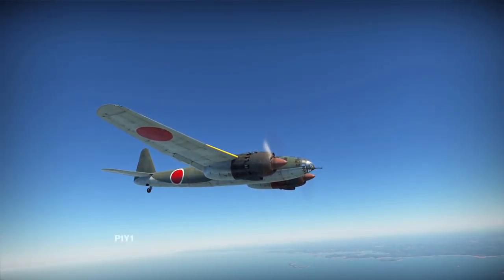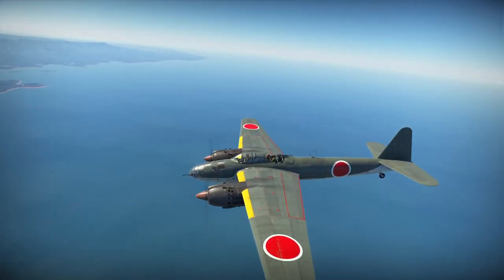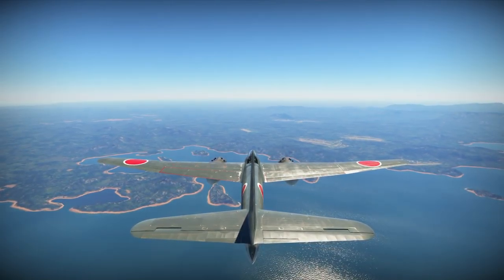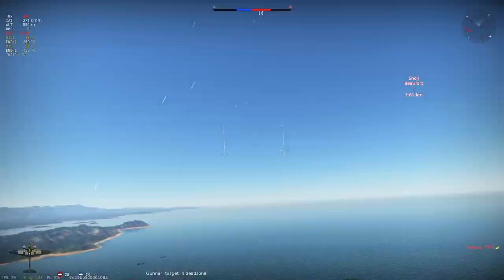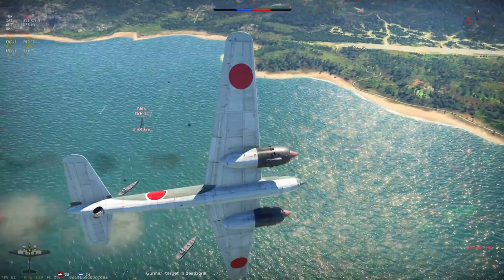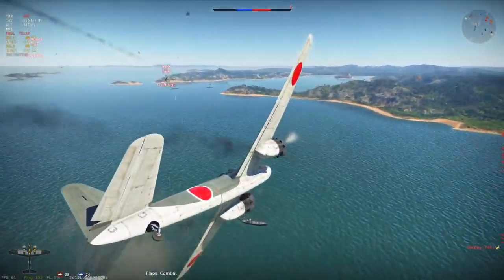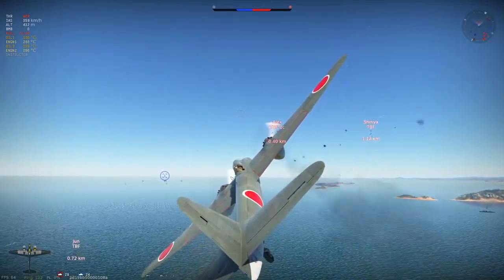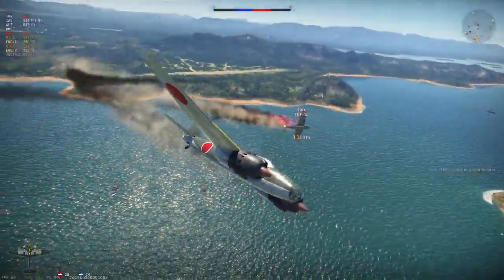Next up is the P1Y1 dive/torpedo bomber. This aircraft has no player-controlled guns, but features two turrets with a single 20mm cannon in each. It can carry a selection of two 250kg bombs, a single 1-ton torpedo, two 500kg bombs, or a single 800kg bomb. The aircraft is decently fast and maneuverable for what it is, but loses speed very quickly. The nose turret is good at dealing with enemies if you can get close, but can't fire in an upward arc, so you always need to point the nose above the enemy. Despite having a dive bomber designation, it doesn't fill that role too well — you can't release bombs at too steep an angle and suffer a massive accuracy penalty when doing so.